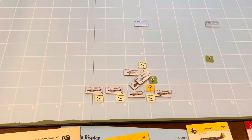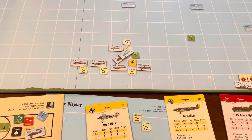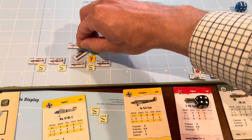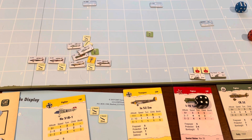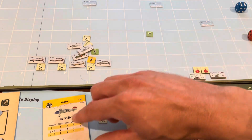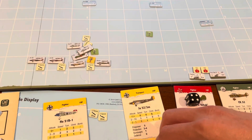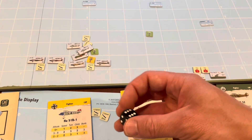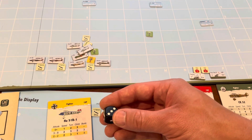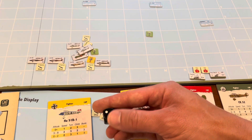All right, so one combat — let's do it. We've got the I-16 attacking with a speed of four plus one dive, and he is not disrupted. So E is a four. These guys are going to defend again. Now these guys are disrupted. It's better to keep the expert. So these guys have a speed of two, plus one dive, plus one veteran, minus one disrupted, minus one rigid.